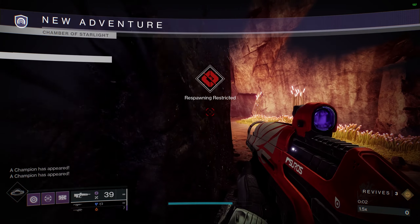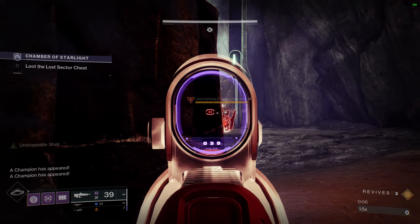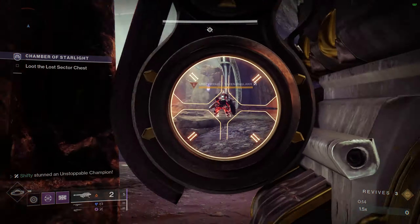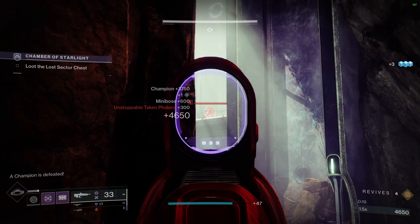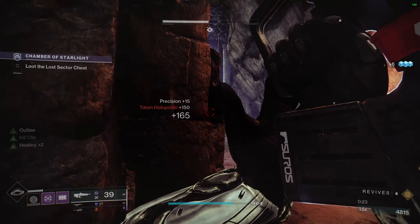Since this is my first Legend Lost Sector guide of the season, I'm going to take it pretty slow. I'm probably only going to do one run on a Titan. I'm going to start off with this Unstoppable Champion right here — stun it, then grenade it for the weakening effect. You may not get it in the first go; you may have to use a second rocket.